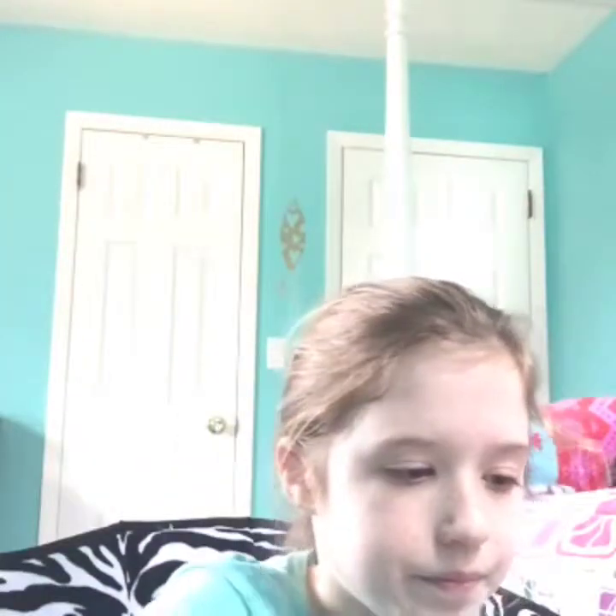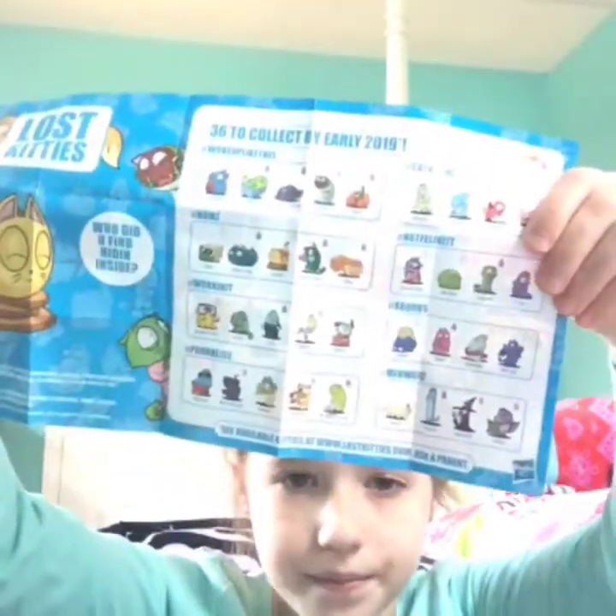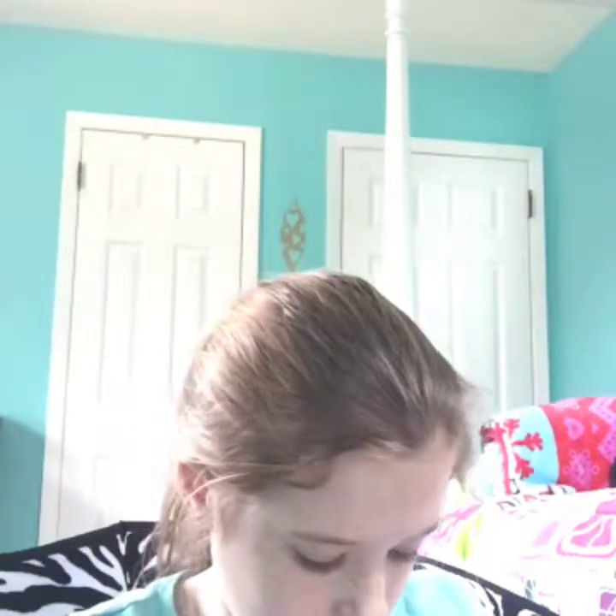Oh, that was kind of easy. So this is it opened — the checklist is here first, and it looks like the clay stuff is pink. This is the checklist backside showing all the ones you can collect. I'll show you that. Let me open up this — if I can get it out. Okay, so let's just put this big part over here.